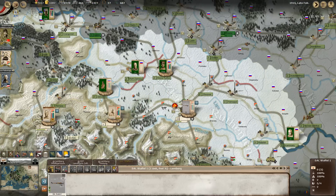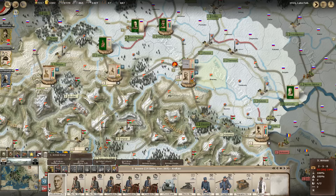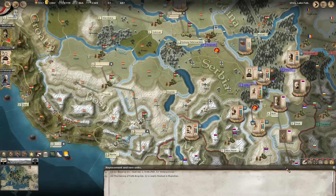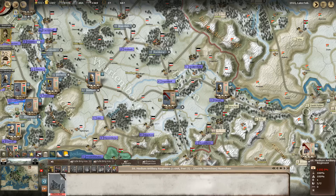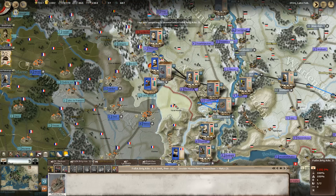Over here they seem to be moving for one of our fortresses. Let's rotate Third Army over here for protection and let them hold down the fort. Checking over our replacements - we have two units being finished, one unit on the front, and something nearly finishing which I presume is another heavy artillery piece, which we'll send to the front shortly.